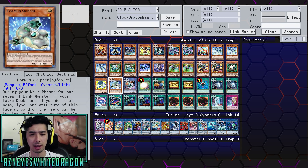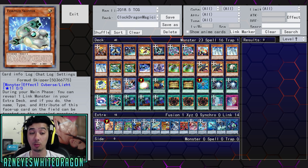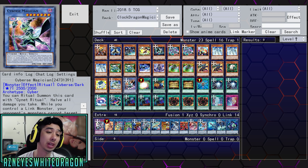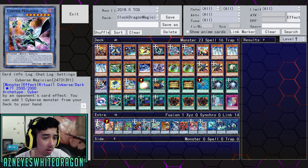Four Mud Skipper — during your main phase, you can reveal a link monster in your extra deck, and the name, type, and attribute of this face-up card on the field becomes treated as the revealed monster's. If used as material for a link summon this turn, you can add a level 5 or higher Cybers monster from your deck to your hand. Then we have Cybers Magician — we kind of went over this effect, but it has another effect where you get to halve all damage you take, which is helpful against burn decks. Your opponent's monsters can't attack except for this one, and if this card battles a link monster, it gains 1,000 attack during damage calculation only.